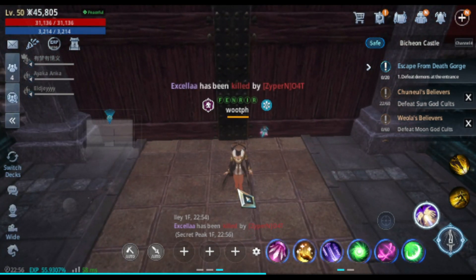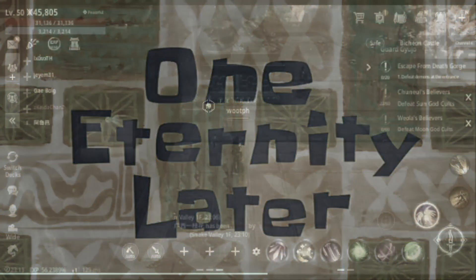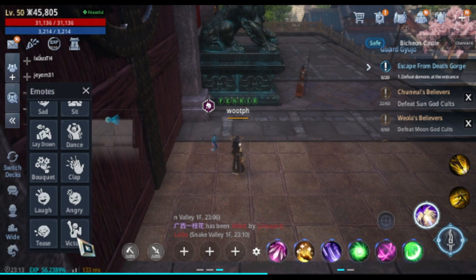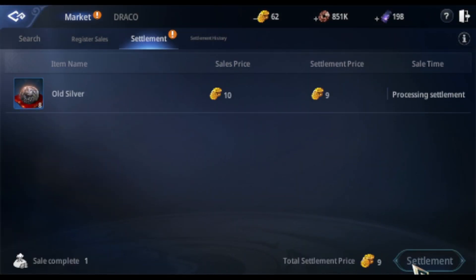One eternity later — we have our first sale of today. Go to market and settlement. In a few minutes this will be settled. There will be a tax of one gold for the system. I hope this video will help you reach your outfit goal — till the next video, guys, bless you.